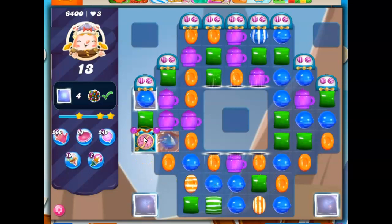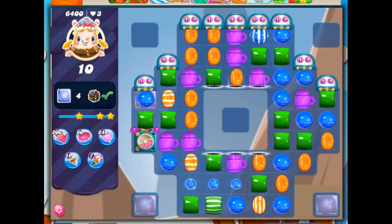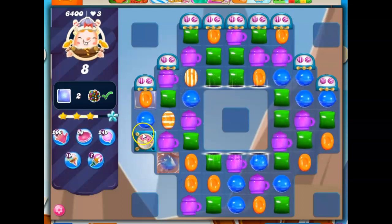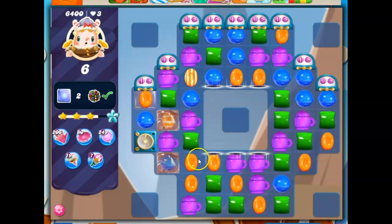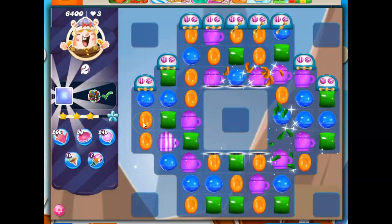There is a jelly under here — I wasn't sure before, but there definitely is. We need to work on that, but we also have to clear this out. So we just have these two over here. They're somewhat related because they're in this area. If we can work on clearing this out, the explosion it creates should remove the jelly that's under there. There we go — got it done.